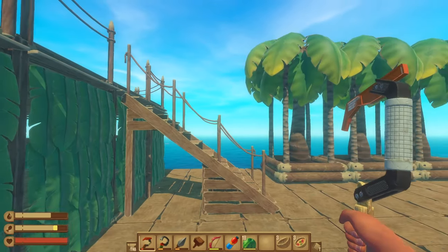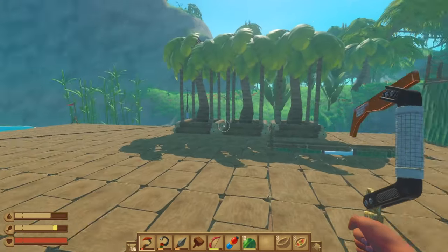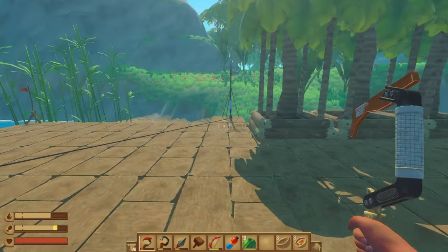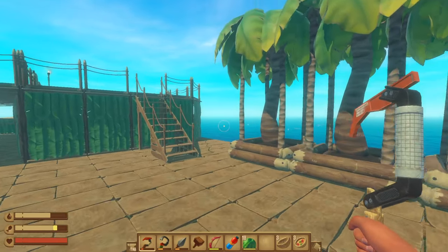I did put some more trees down, of course, so that way I can have wood on the fly. I can always put another one there, another one there. I can actually put one there too because I don't have to move the antennae, so I can have lots of wood.